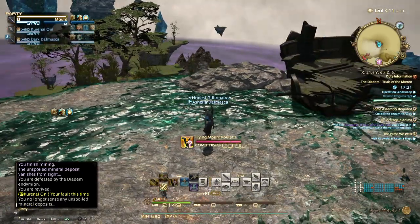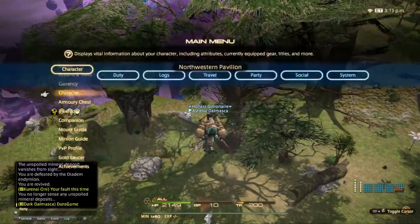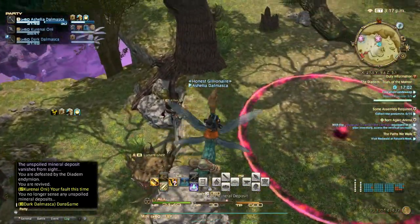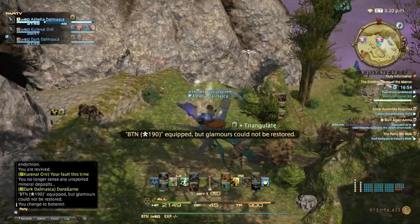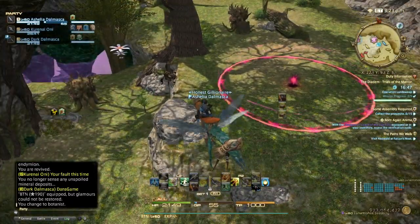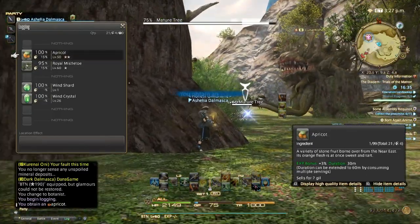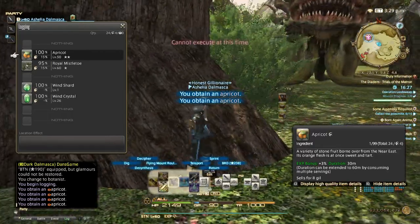While waiting for the unspoiled nodes you can gather other nodes. Most of these nodes have mats for cordials — you can gather apricots, trillium, and rosemary from the trees. Rosemary might be from one of the unspoiled nodes, but you can gather the other things. The next unspoiled node will be at 4pm and it's going to be botanist. There are apricots you can use for cordials, though since a lot of people are doing this right now the prices are really low anyway.